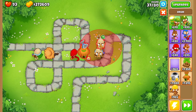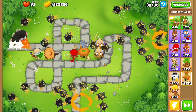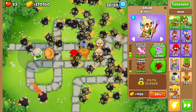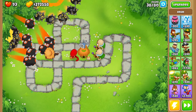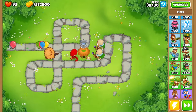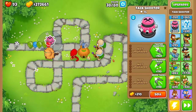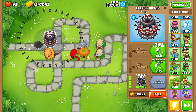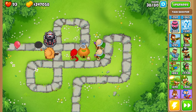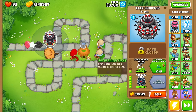We're going to get two of these right here — this is going to be basically all the balloon popping power we need, because these things are absolutely amazing at popping balloons. But we need something that's really good against the DDTs and ZOMGs, so we still need to find something good. Let's go for the tack shooter right here. The juggernaut balls are absolutely insane — I think we should just go all the way to the tack zone, and it looks like one of the upgrades was actually shooting out spike factory stuff, which we don't really want. Anyway, we've got the tack zone.